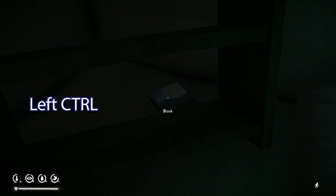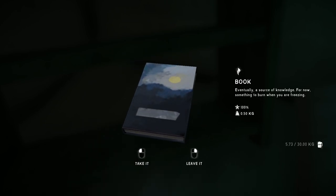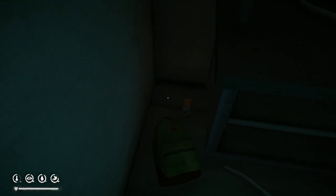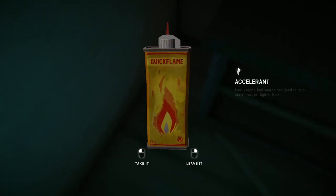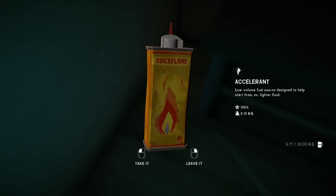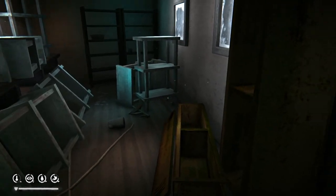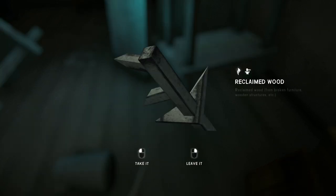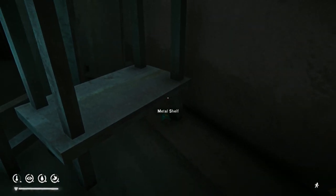Sometimes you'll find things just by looking around. We have some scrap metal on the floor — pick that up. There's also a book hidden just behind this shelf. I've crouched by pressing left Control and I'm going to pick this book up — first click examines the item, then click again to take it. Press Control again to stand up. We also find a spray can. Let's search the backpack — we found an accelerant, useful to start a fire, and a flare, really good if you want to scare wildlife away in critical situations.